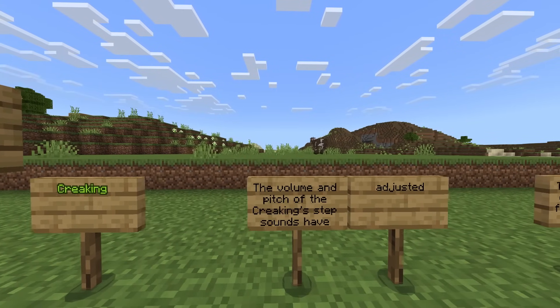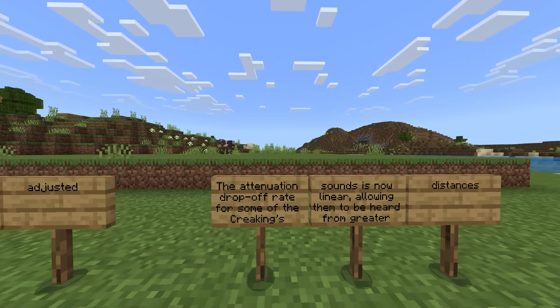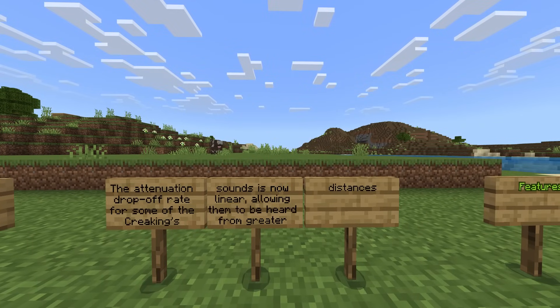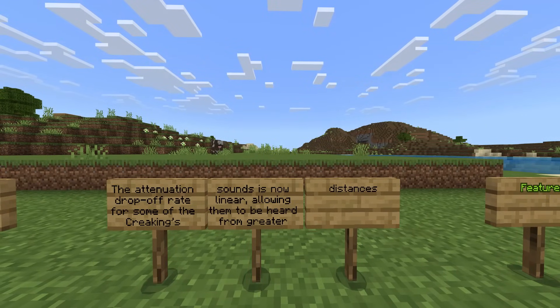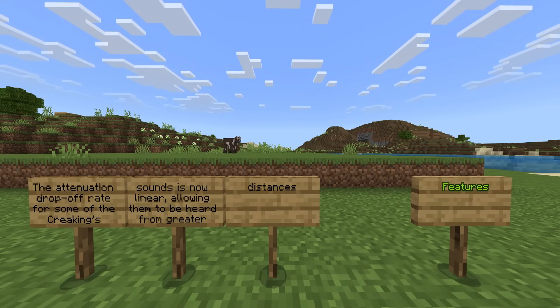Creaking: the volume and pitch of the creaking step sounds have been adjusted. The attenuation drop-off rate for some of the creaking sounds is now linear, allowing them to be heard from greater distances — very similar to the biome itself and the hanging moss.